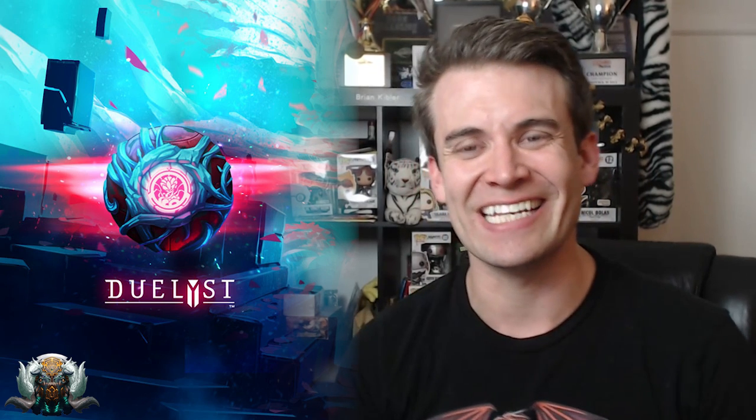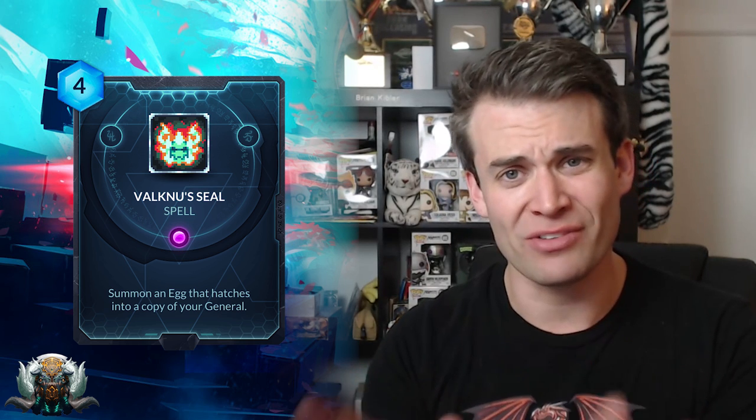Next up we have one of the weirdest cards in the expansion: Valknu's Seal, which summons an egg that hatches into a copy of your general. So you can hatch yourself a 2-cost general copy — kind of like Grandmaster Z'ir in Lyonar, giving you a second general. I'm not really sure exactly how this works or if your original general just hangs out too and your opponent has to kill both of them. But either way, this is just a super cool card. You force your opponent into a position where they need to deal with this or the game gets totally weird for them — they go from trying to kill one general to having to kill two. Obviously anything that just makes a 0-1 egg can be dispelled or silenced and killed super easily. But super cool when it happens, so I'm looking forward to seeing it.